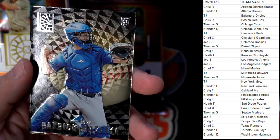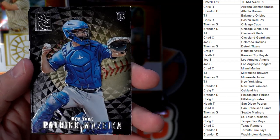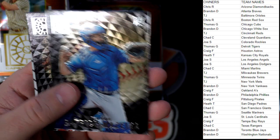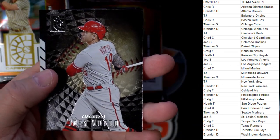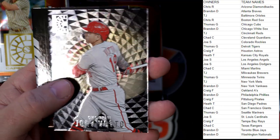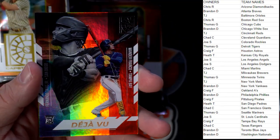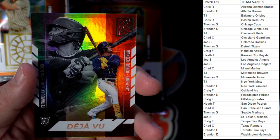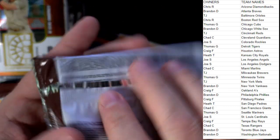Luxury sweet Patrick Mazeika, Mets — TJ coming out to you. Another luxury sweet — Votto, Cincinnati Reds — TJ coming your way. Deja Vu Wander Franco, Tampa Bay Rays — Craig F, Wander Franco coming your way. Nice pull there.